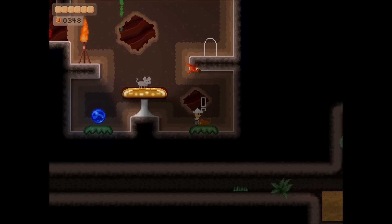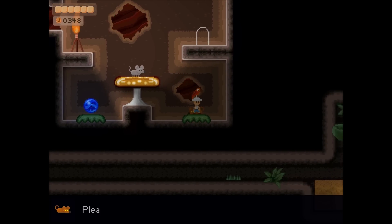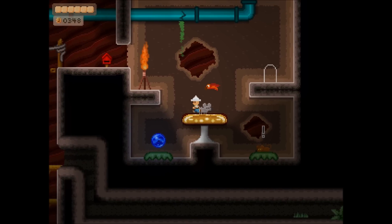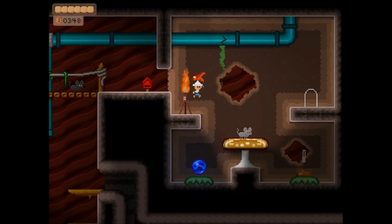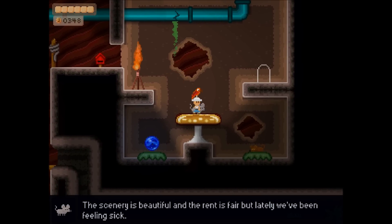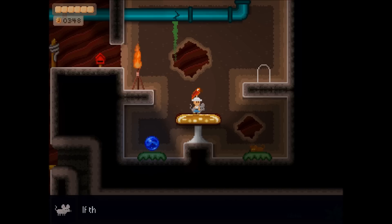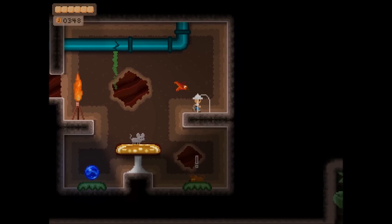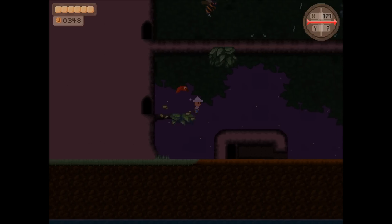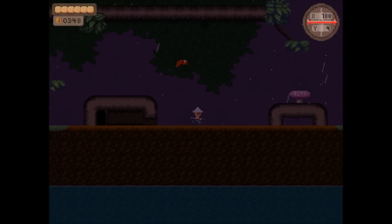There's an exclamation mark above this NPC, but this actually isn't a main quest — it's a side quest. This green stuff is making all the animals sick, so if you talk to him he'll talk about getting medicine. Finding that medicine is a sub-objective; you never have to do it.